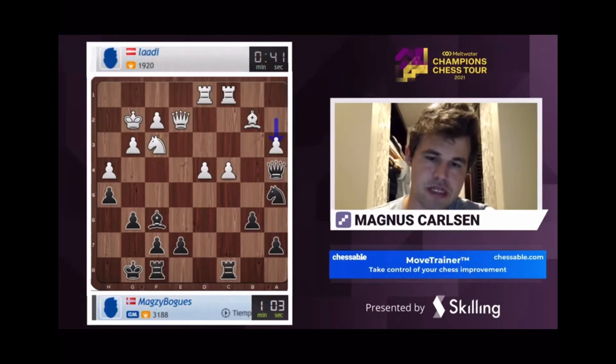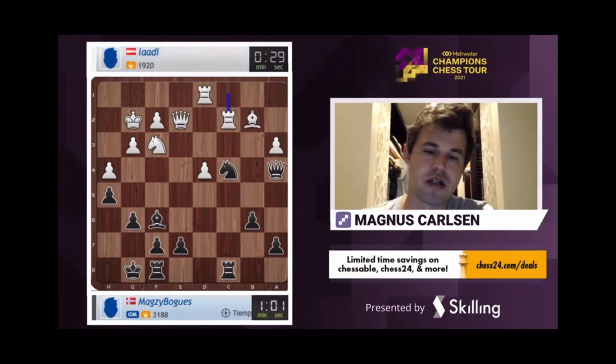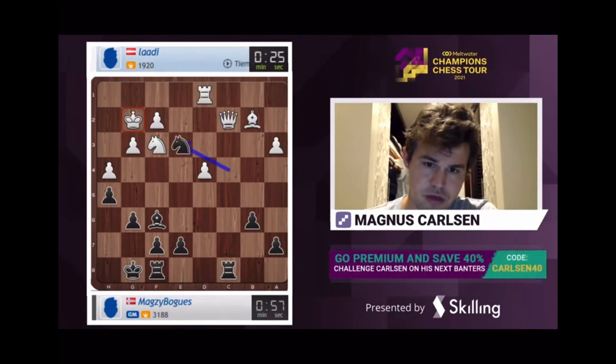My opponent is basically losing a pawn here, and this is probably even worse because of the so-called hanging pawns. There's a nice little tactic here, by the way — Knight e3 coming up with a fork and then rook takes c2.